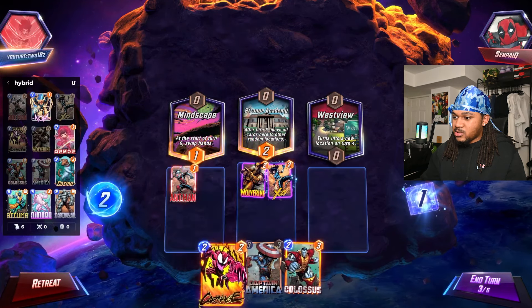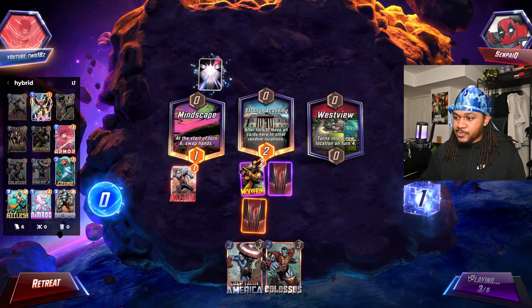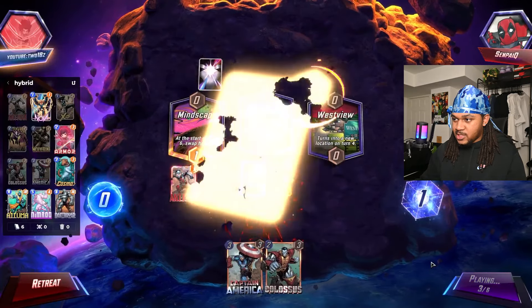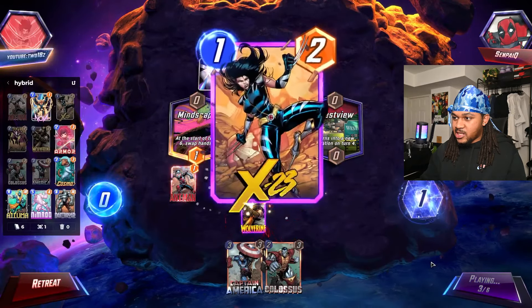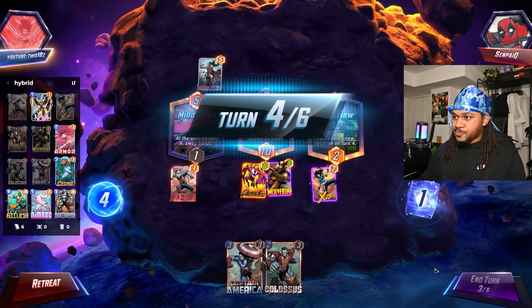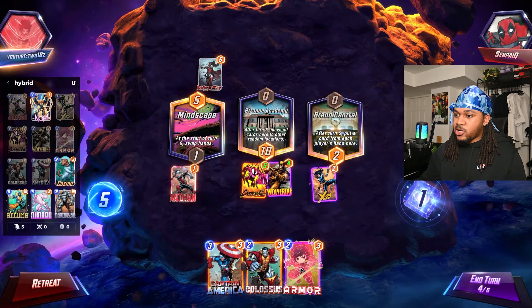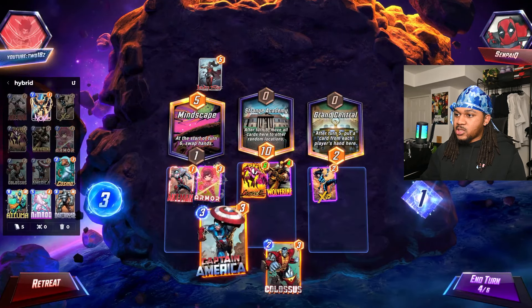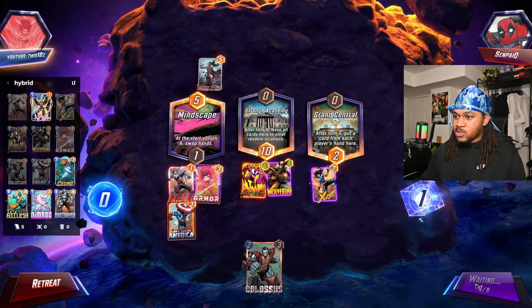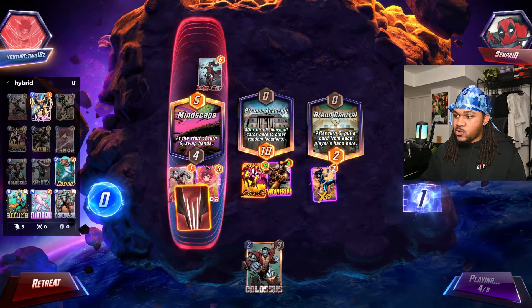We got that. We're gonna do Carnage right here. I wonder — he's definitely running some sort of discard deck, he might have Black Knight or Lady Sif. What we really need is Armor. I'm gonna just do this here because these are the guys I just really don't want to destroy.